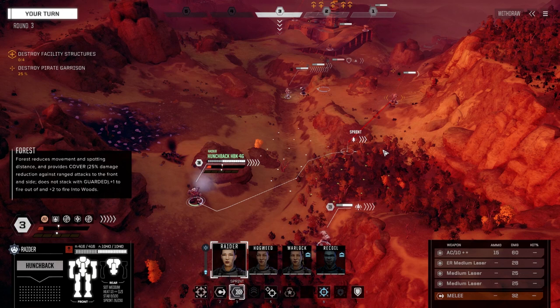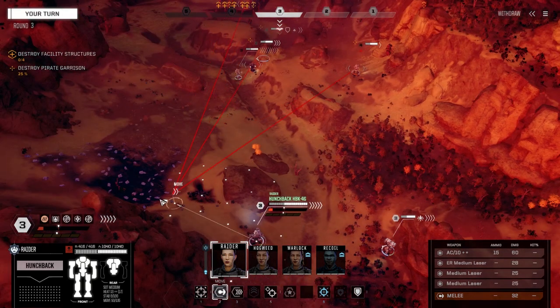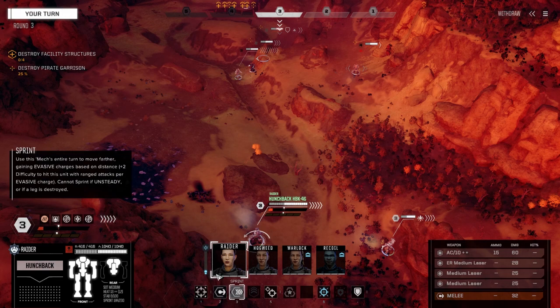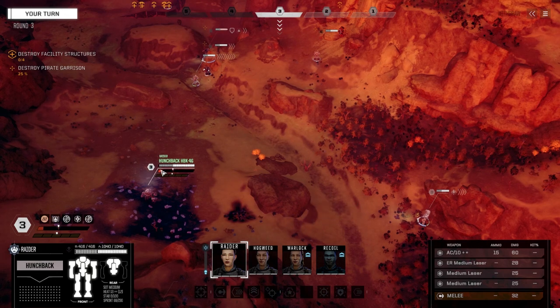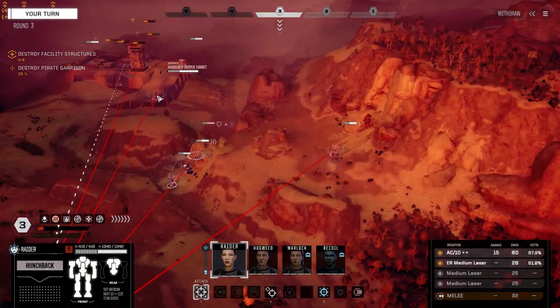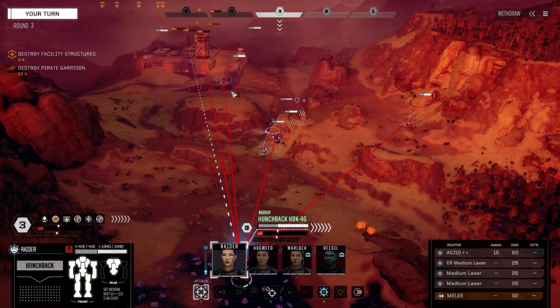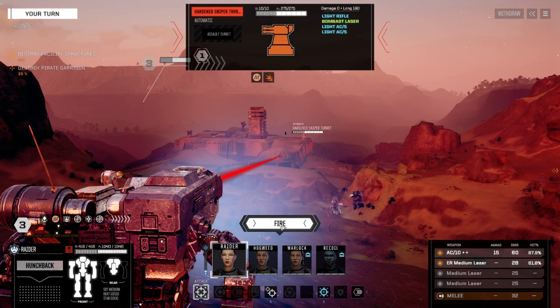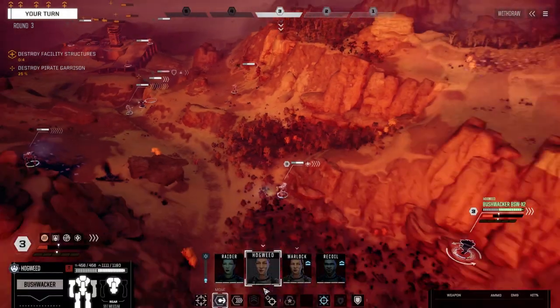I don't think I want to push these turrets. Well, we don't really have to. Let's get in the mineral field and present them a target. Pretty good chance to hit on that guy. Let's start on the hardened sniper turret — we're not going to multi-shot. Wow — are you kidding me? Oh, Jesus Christ — and I pushed that Wolverine back for nothing.